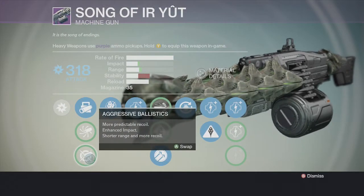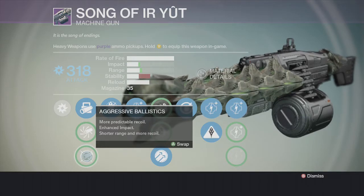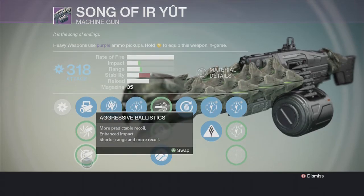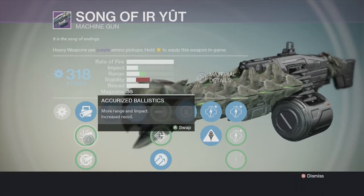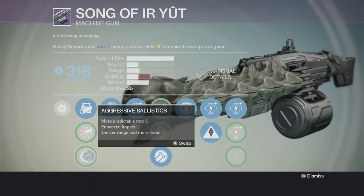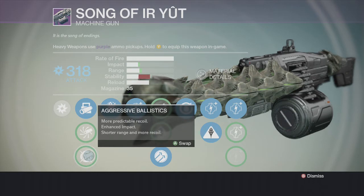Then there's Aggressive Ballistics — I would use this one if I know I'm going to be at close range, because this is a medium to close range heavy machine gun weapon. When you get too far you have to burst your shots and it just takes too long to kill something. The stability is still bad, though not as bad as Accurized. Impact is higher than the middle option and range is decent.